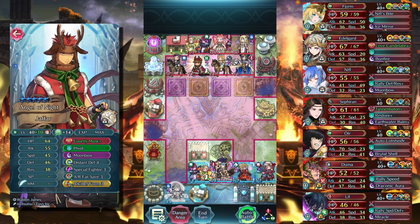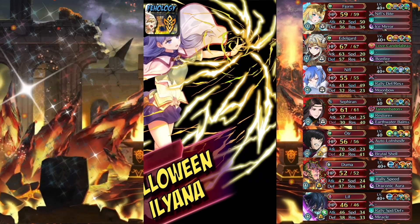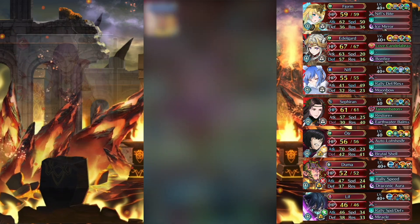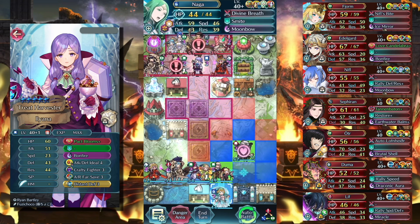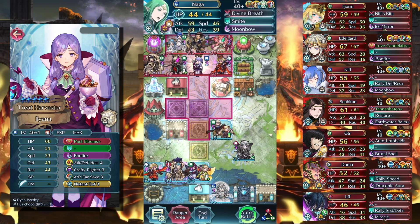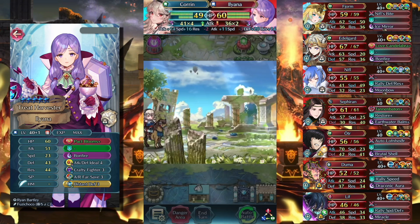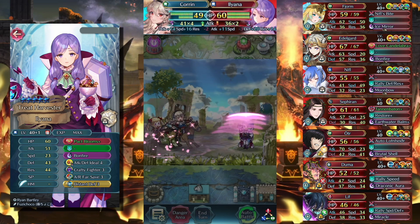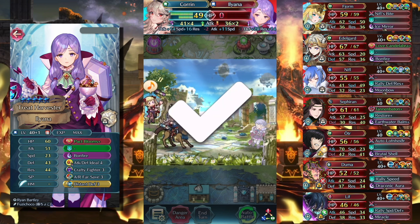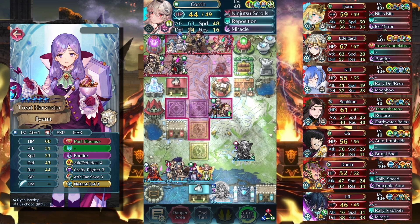That brings us to Ilyana, who is the exception with these ranged armors. The reason, of course, is color advantage. I know a lot of you have this unit — this is just not the unit you want to use if you are designing your defense against Corrin. And if you're using Corrin, you're very, very happy to see this unit.